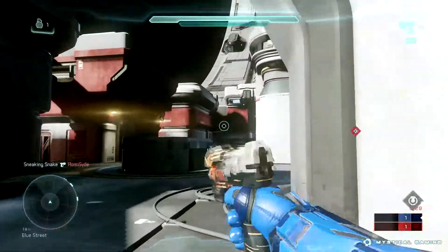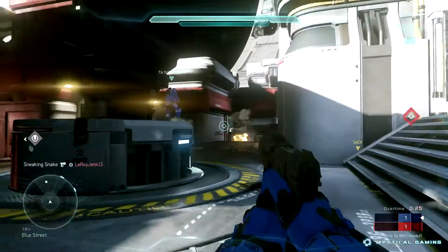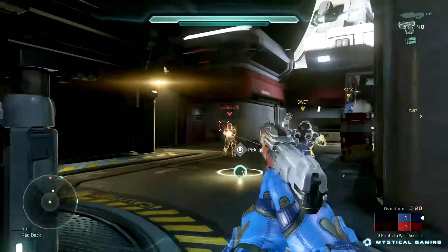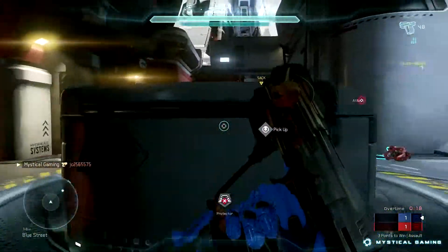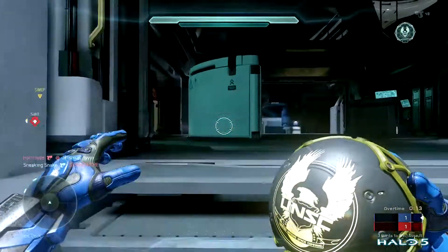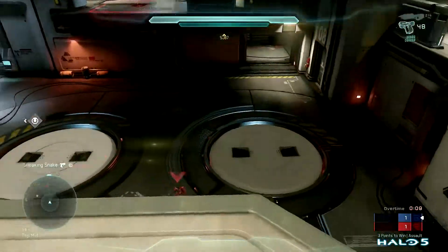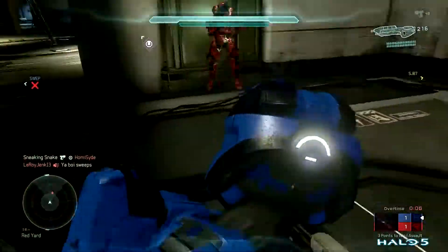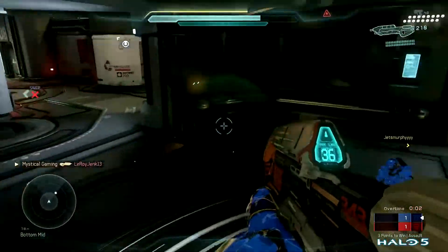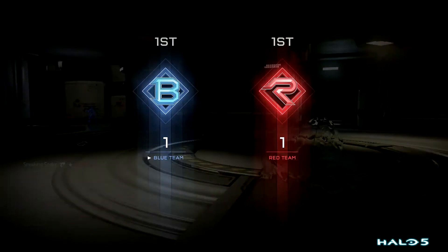Time remaining: 30 seconds. 10 seconds. You have the ball. Enemy near red nest. You have the ball. Shield back up. Time remaining: 10 seconds. Both teams are equally skilled — you have the ball.